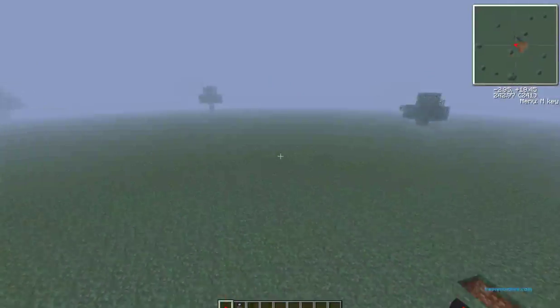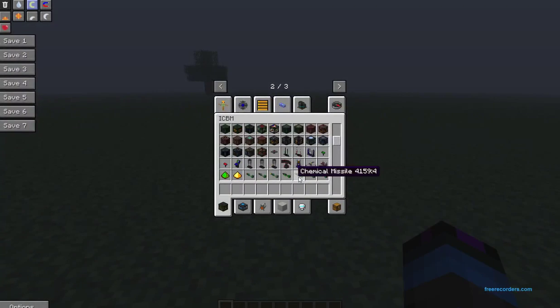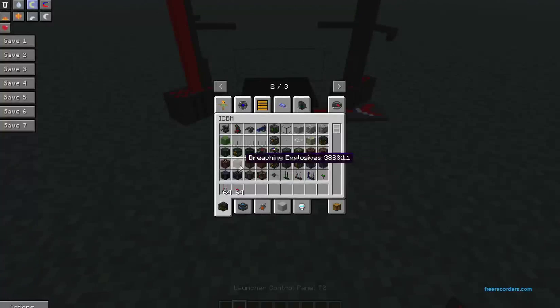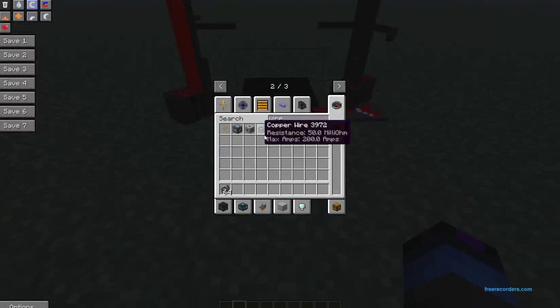I'm now going to show how to make one real quick. So I'm going to make a Type 2, because they're pretty common and easy to deal with — that's the red one. This takes up three blocks and a control panel in the middle. For the power source, you're going to need copper wire.